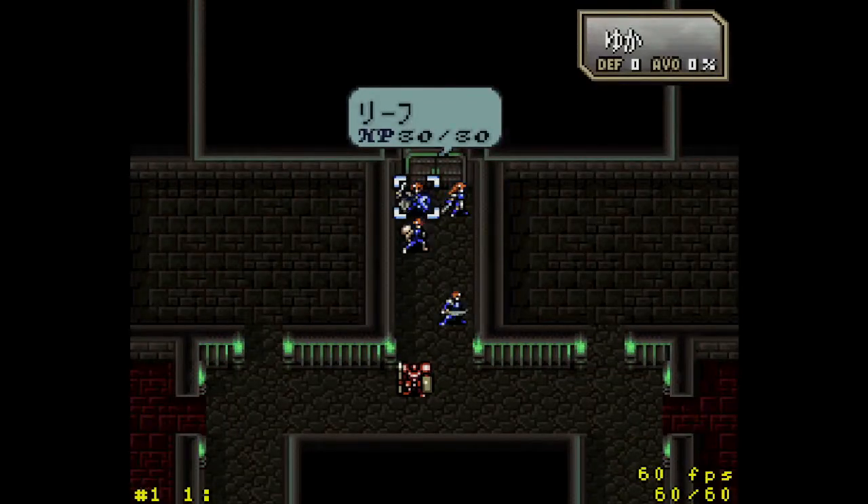Hello! Today I will be demonstrating how to do the Chapter 4 skip in Fire Emblem Thracia 776. I should explain exactly what this is first — this is RNG manipulation. This is technically something the game developers did not want you to do and is cheating. I'm not denying that at all. This is definitely not something people will consider legitimate in some ways, but it is still something you can do and I think it's interesting and people might want to know how to do it.